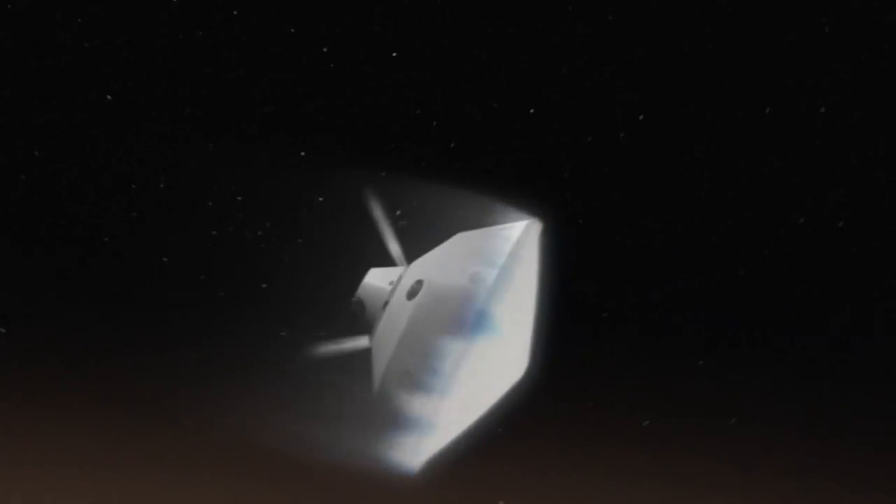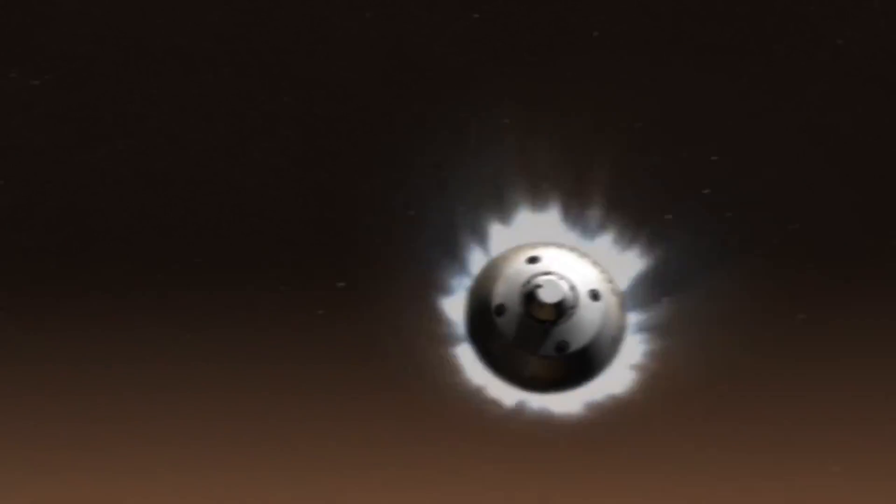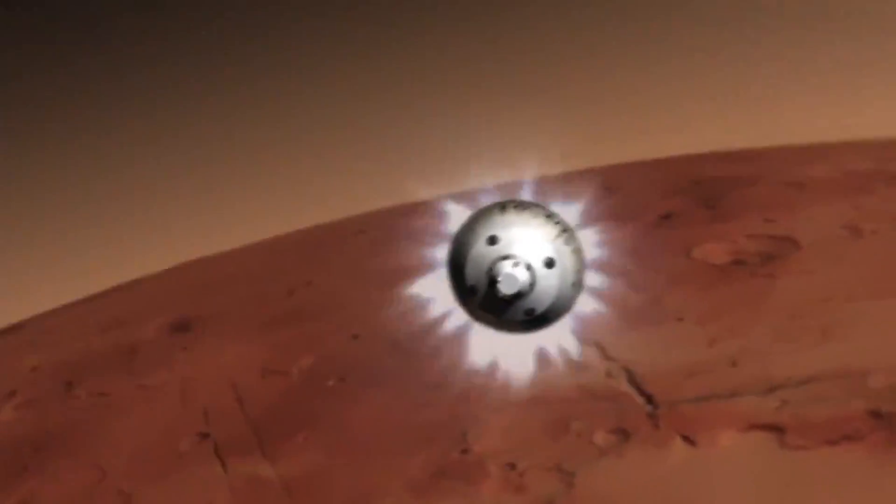We're switching to the GLGA — signal is dropped. We are beginning to feel the atmosphere as we go in here. Vehicle is just reported via tone that it has started guided entry. At this time, the vehicle is beginning to steer its way to the target.